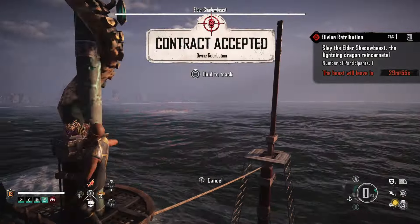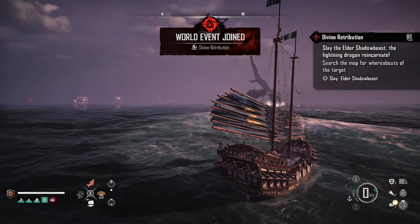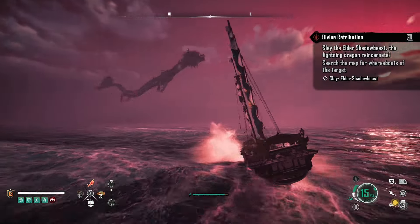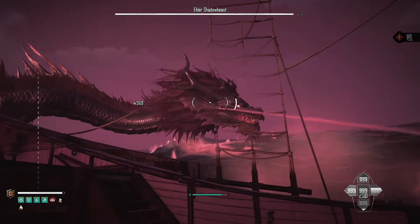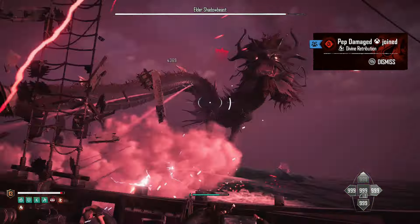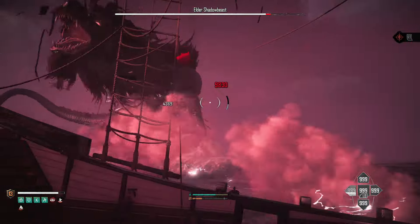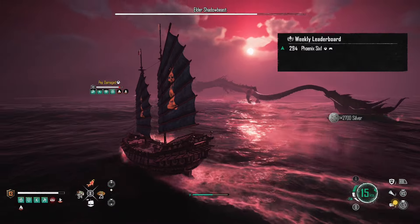Here's the fight from start to finish — he comes up out of the water, which is really cool. There's also an easier variant: the regular Shadow Beast alongside the Elder Shadow Beast, similar to how Lestari worked. There are some critical hit spots underneath him, but I was having a tough time aiming at them specifically, and he takes plenty of damage from regular hits anyway.